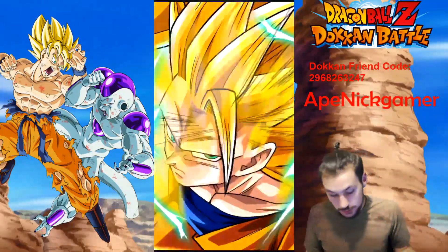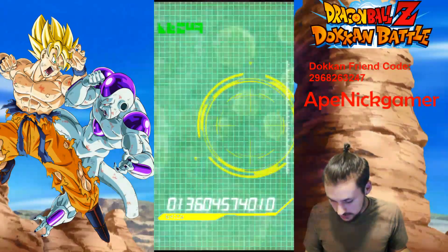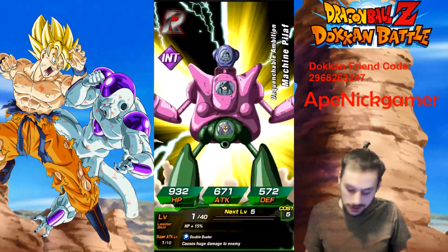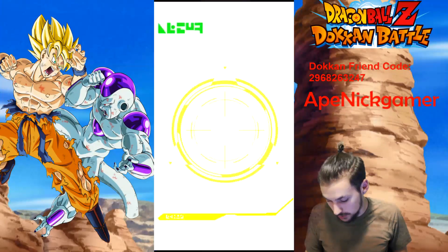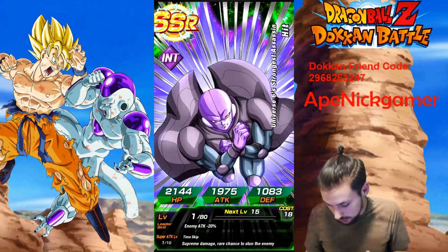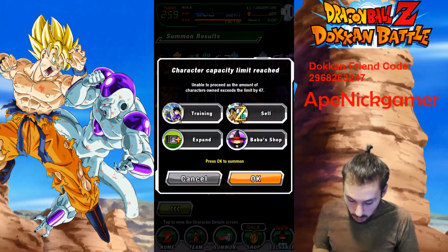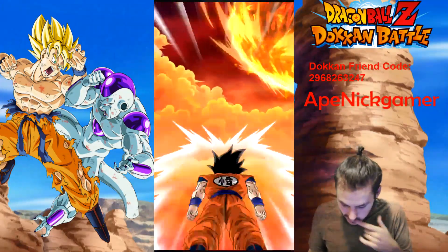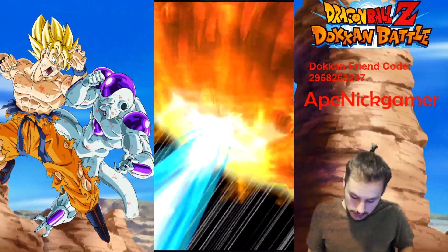My STR team is just — Super STR is like oh my god. The only thing I can make it better is an LR Beerus. I did not get Vegeto again — so frustrating. You see Vegeto Super Saiyan 3 — usually my Super Saiyan 3s are pretty good, but no. It's so frustrating when you see the Vegeta animation and don't get Vegeto. King Cold, Yamcha, Android 17 — I got Super Saiyan 3 again.